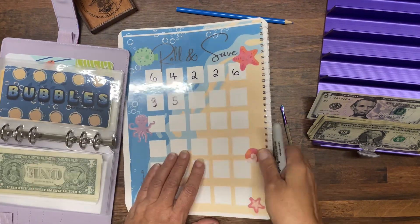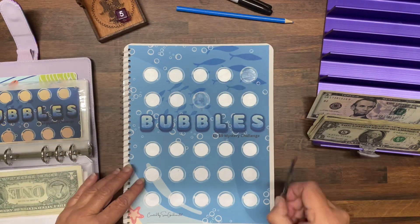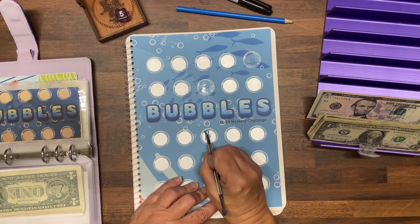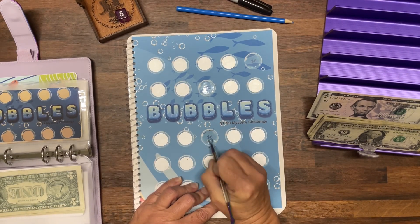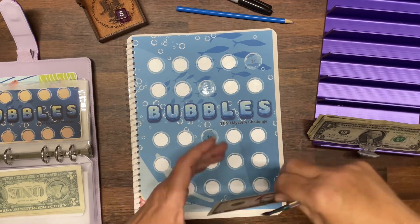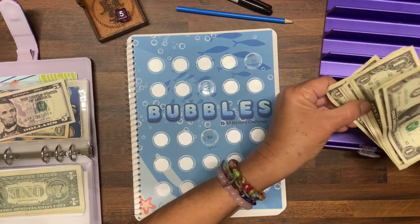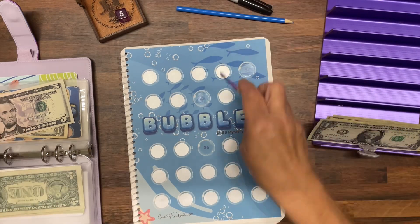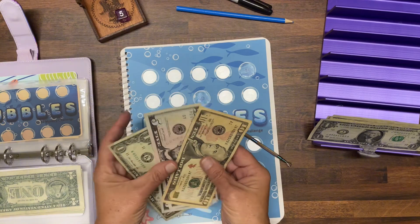Let's do some more Bubbles. We rolled a 5 — one, two, three, four, five — and that's $6. Five and six marked. Let's stop there because I've got two more challenges to go. So that now gives us a total of $21 for Bubbles.